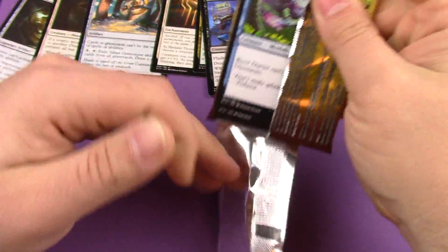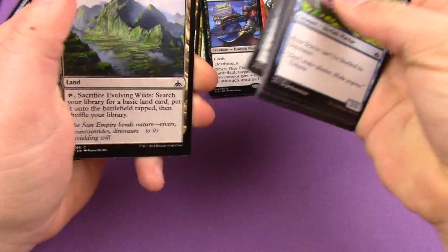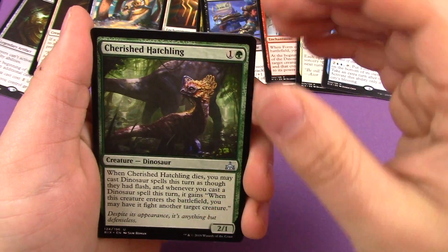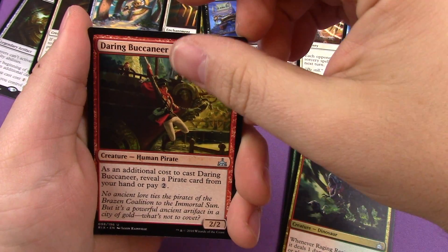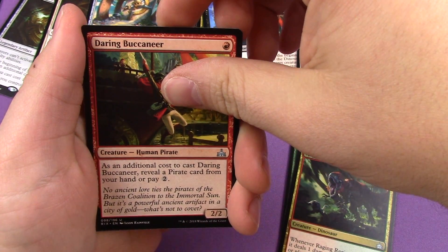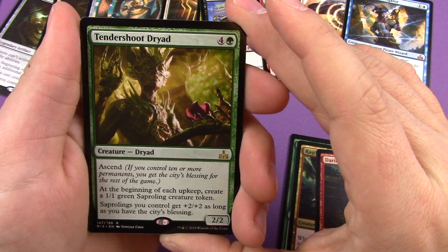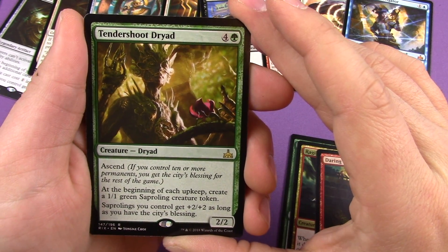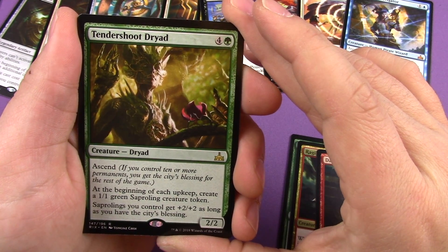Last pack — going for a third mythic hopefully. Uncommons: Chesher Hatchling, Raging Regisaur, and Daring Buccaneer. Our rare — the final rare of the box — is Tendershoot Dryad, a five mana Dryad with Ascend. At the beginning of each upkeep, create a 1/1 green Saproling creature token. Saprolings you control get plus two plus two as long as you have the city's blessing.